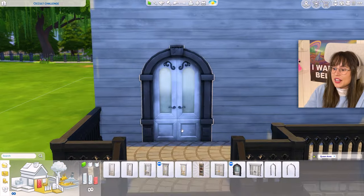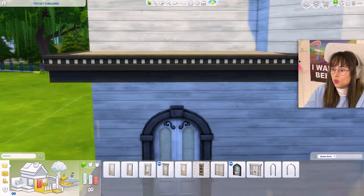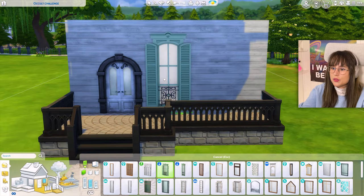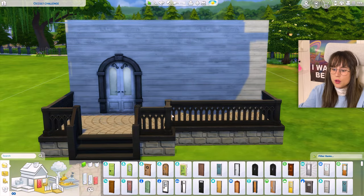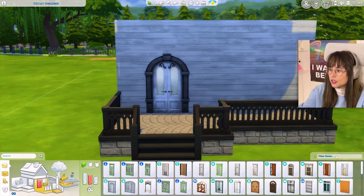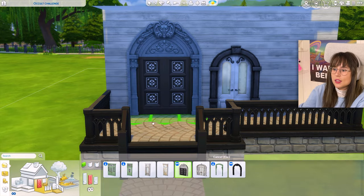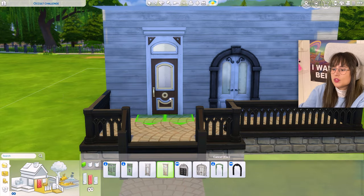That is a spooky door if I've ever seen one — whoa, that fits in well. Now let's move on to the windows. My favorite hobby is just looking at windows in the Sims — I really do love it. Oh these windows are nice, but those are higher than the door. Should we change the door? That's more of a vampire vibe, isn't it — crossing the line into vampirism.